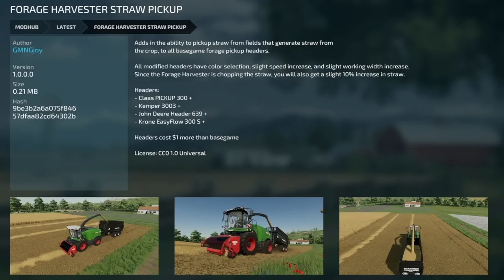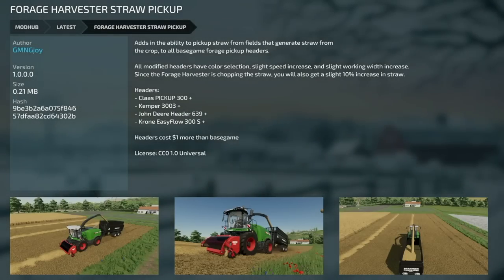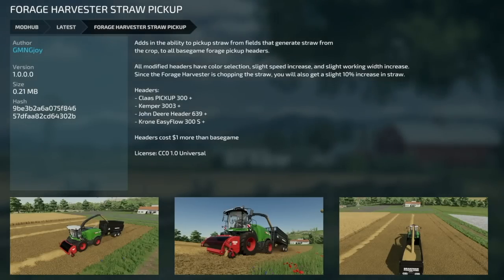Jumping over to two new ones for PC and Mac players - the first one is the Forge Harvester Straw Pickup. This adds the ability to pick up straw from fields that generate straw from the crop to all base game Forge pickup headers. All modified headers have color selection, a slight speed increase, and a slight working width increase. Since the Forge harvester is chomping down on the straw, you will get a slight 10% increase in straw yield. They've modified the Cloths Pickup 300, the Kemper 3003, John Deere header 639, and the Corona Easy Flood 3+3 Flow 300S. Headers cost one dollar more than base game, license CCO 1.0 Universal.